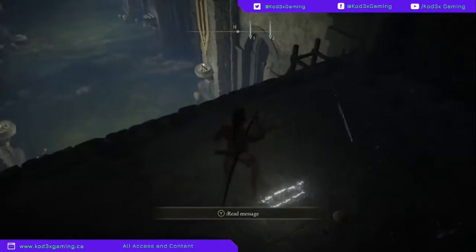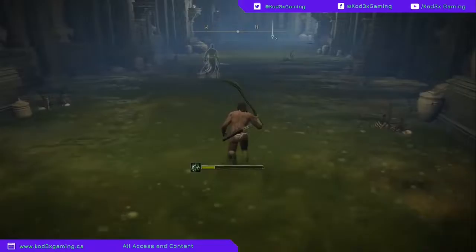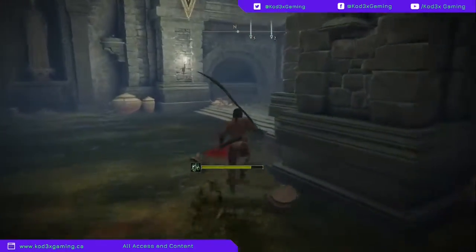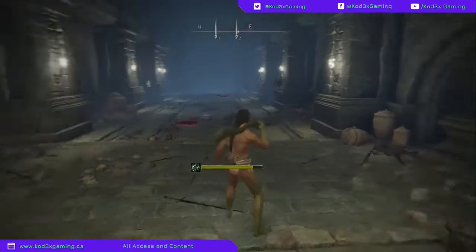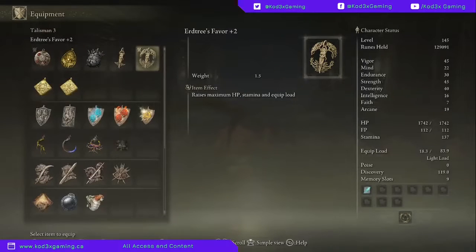When you get two of them is when you're definitely going to want to come back here, because this item is one you do not want to miss. I am wearing the better version of it, but the one you're going for is Erdtree's Favor. It's going to raise your maximum HP, stamina, and equipment load. It does go up to a plus-two version later in the game. With the base version I get 1726 HP, and with the upgraded one I get 1742 — a little more health. Stamina goes from 133 to 137, so four more stamina, and it increases my equipment load as well.